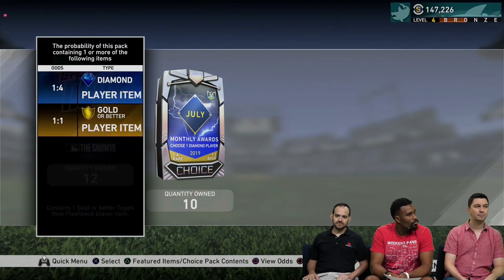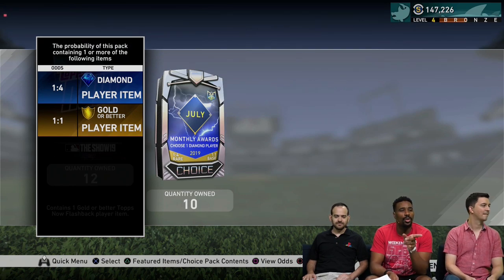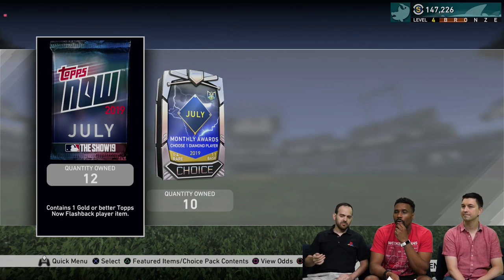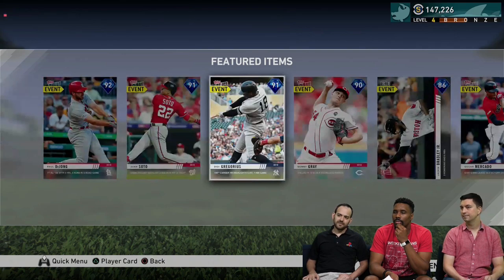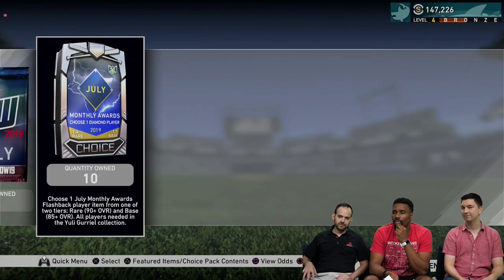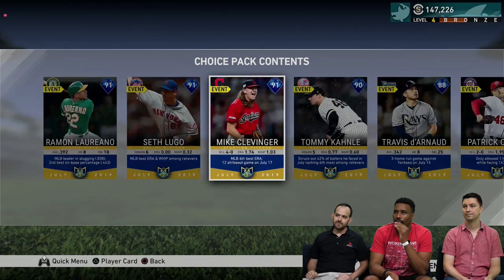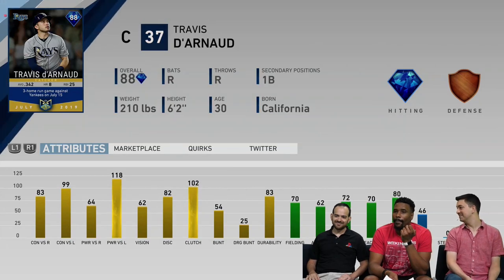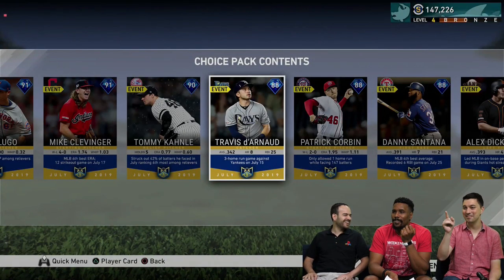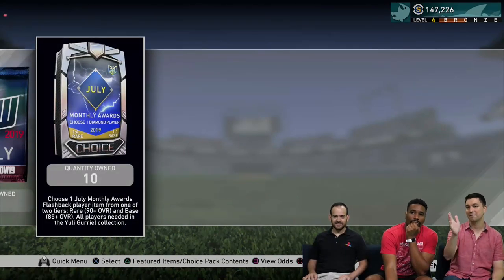Let's go over to the open pack screen. You've got the guaranteed gold — used to be silver — and then a one-in-four diamond chance. Sweepstakes is over; pay attention to your whispers — the keyword is no longer active. Here are your diamonds, and then your golds. For monthly awards packs it's one-to-one, guaranteed a diamond. The rare round is everyone to the left from Kahnle — the 90s and above cards, four of them. The four to the right are the base round. It's 15,000 stubs for the pack — one out of four for the rare round, one out of one for the base round.